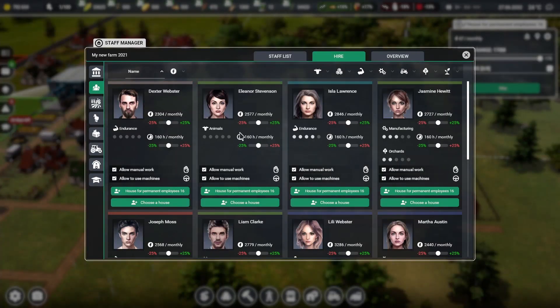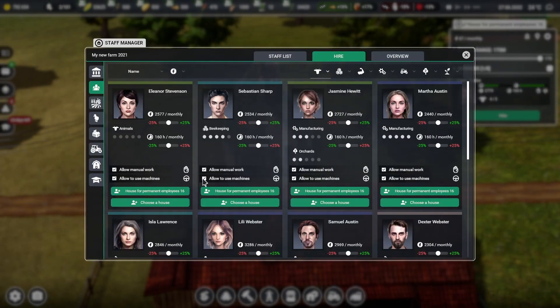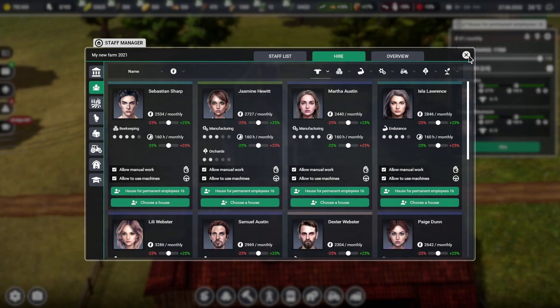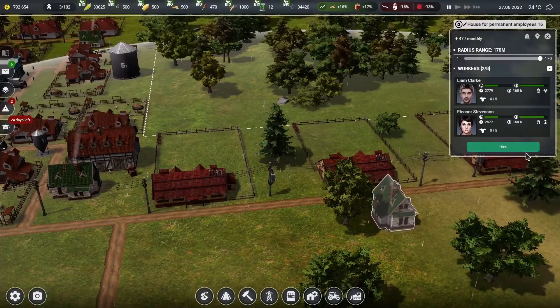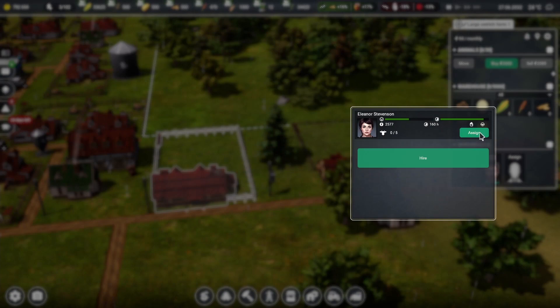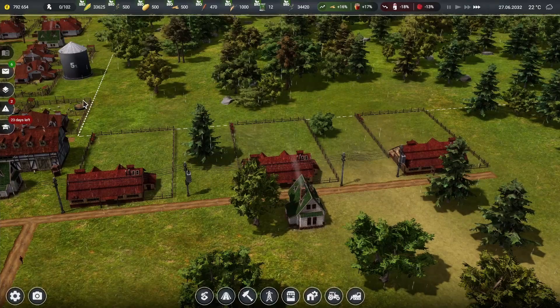Let's grab some people out of here for the animals. We'll choose this worker for this house — filtering: 27 and 25, not bad at all. Let's grab this person and assign them to house 16, and grab this other person and throw them into house 16 as well. Since we only have two people right now, it only takes two for this pen — beautiful.